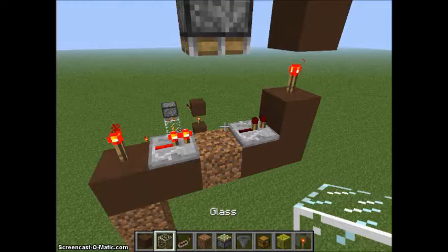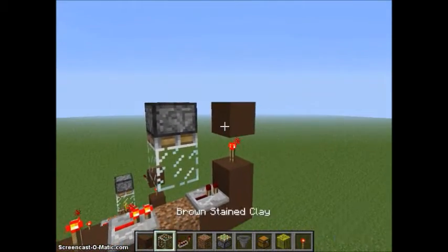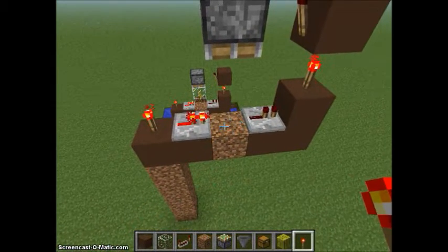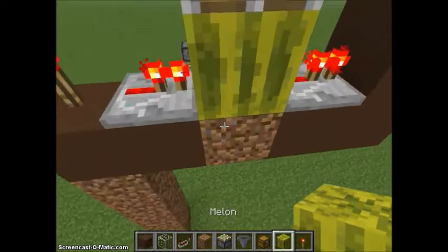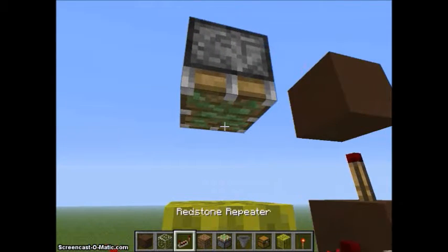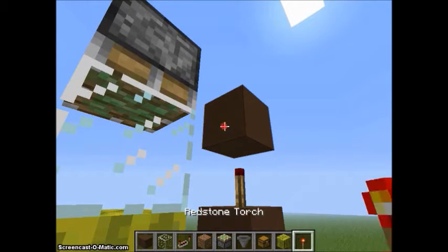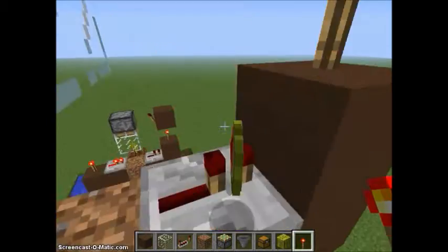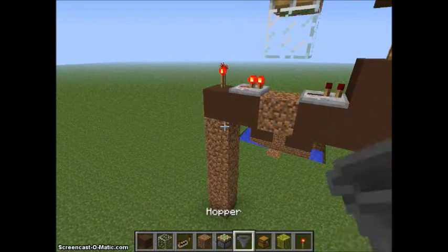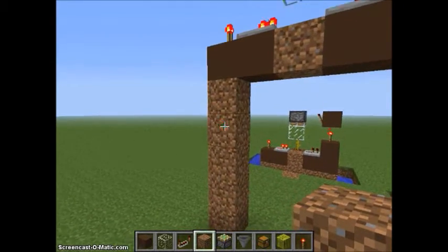Then you're gonna go down and put glass. Then you place your redstone torch here, and it'll do that thing. So what you're gonna do is put a melon down, then glass there, and then a redstone torch. That'll get it started. Now, if you're building this in the air and you're using water, you'll do this — but if not, then you don't need to worry about this part.